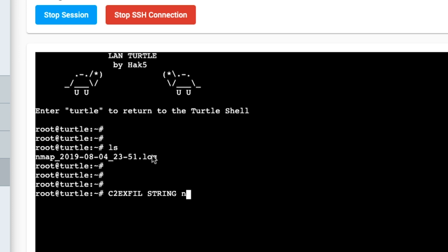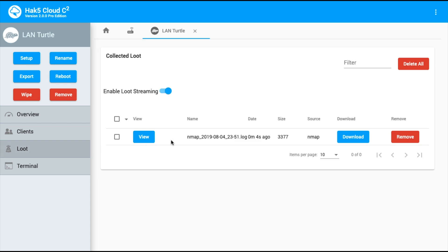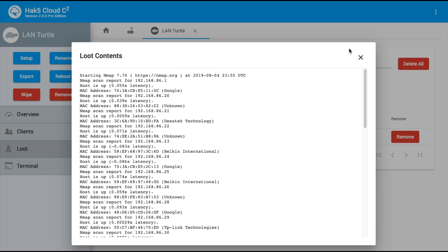and specify that file and then say what payload it came from — nmap. Now that's going to send it up to Cloud C2, and if I now head over to loot, I see there's my exfiltrated loot. I can view the file, and there's my nmap scan results. And all of that is available using that c2 exfil command across the board on all of your payloads.